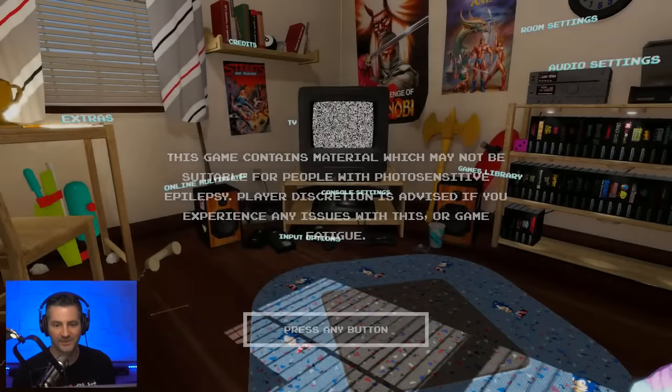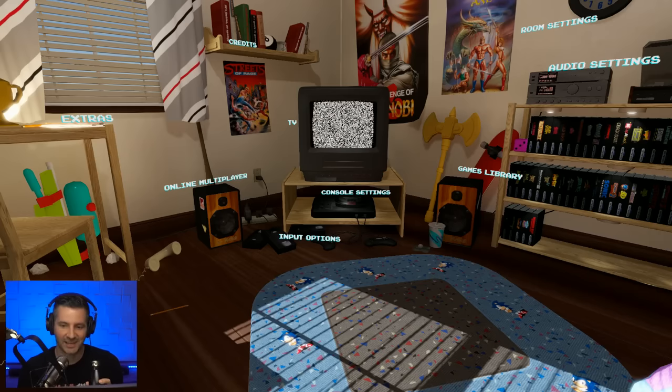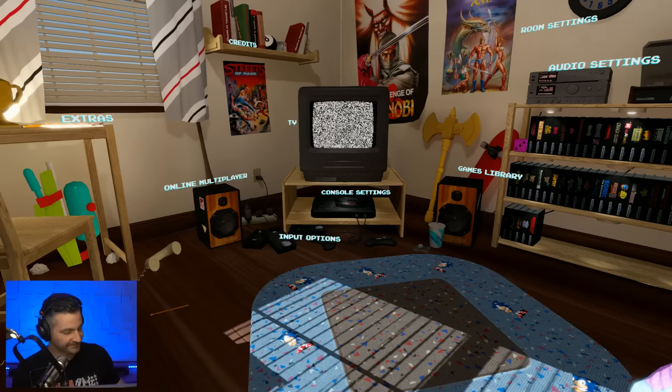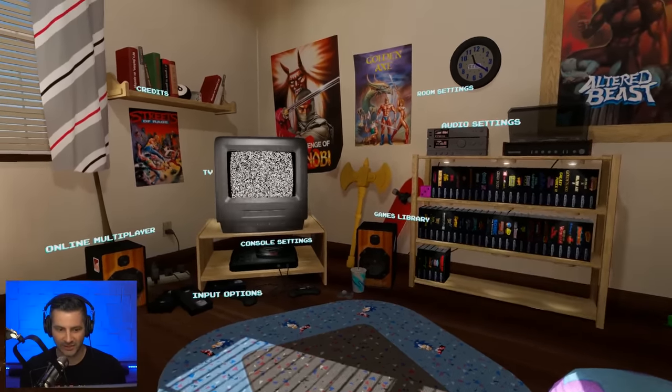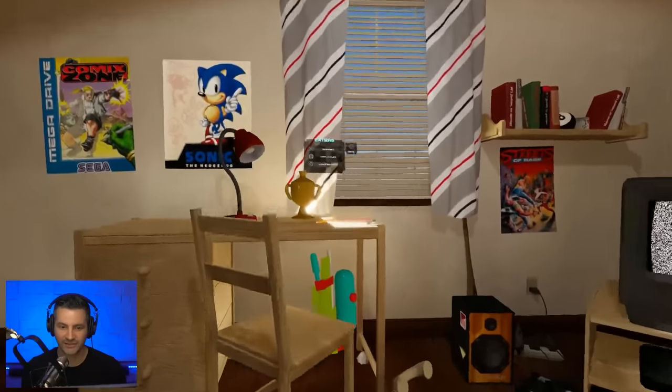Epilepsy warning — here's our living room scene. This is a nice touch, though it could use a bit more detail — this looks like a PlayStation 2 living room to me. Do you think they really sold this Sonic the Hedgehog floor mat? So we've got a game library over here, and this setting sort of acts as our menu screen. You've got your extras over here.